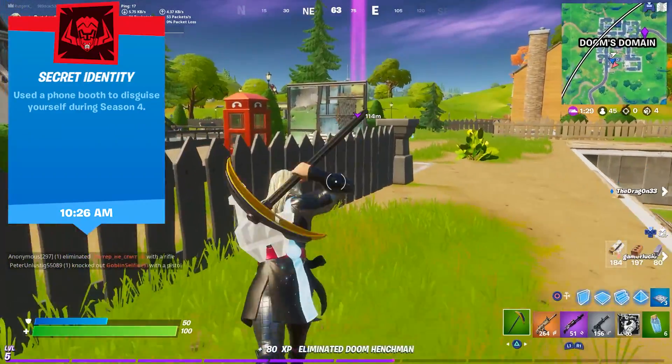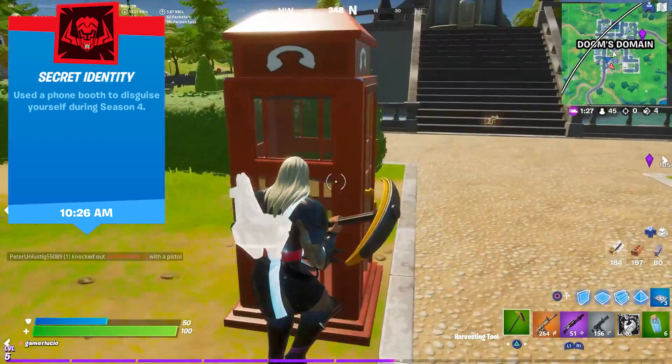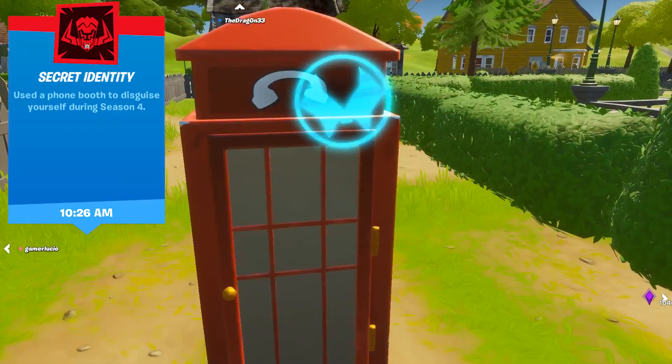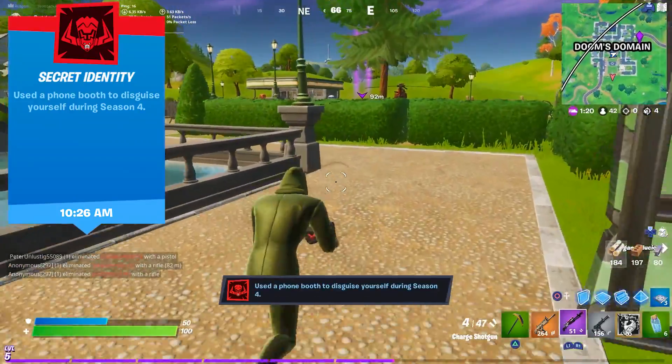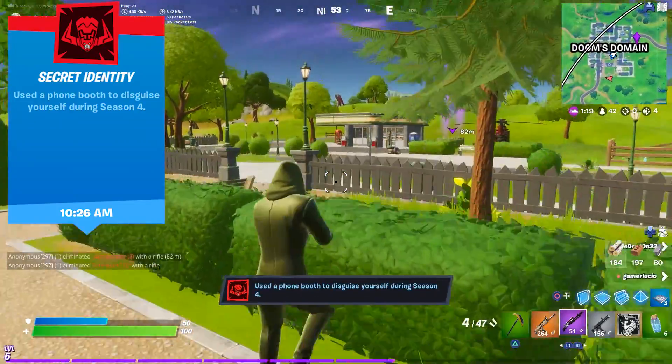In order to complete the Secret Identity legacy, you need to use a phone booth to disguise yourself. There are still a few phone booths on the map, like this one in the new Doom's Domain POI. Just use it once to unlock the legacy.